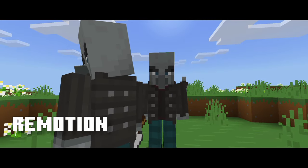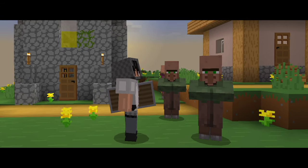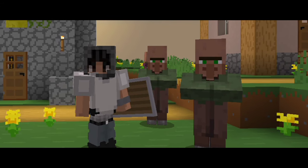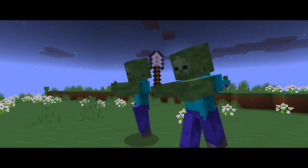But what would it be to only include our own actions and leave out vanilla mobs? Remotion fixes that and gives mobs similar lively animations, with small details like eye movements and enhanced walking animations for various mobs.